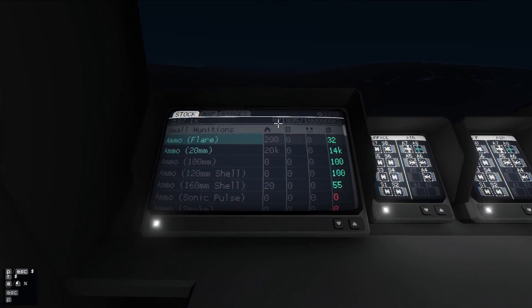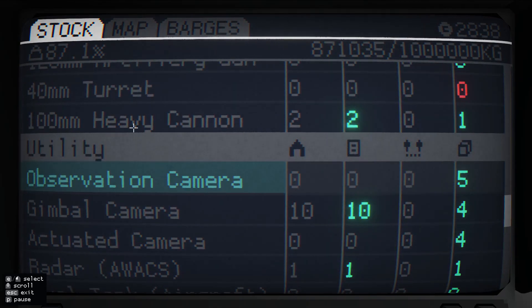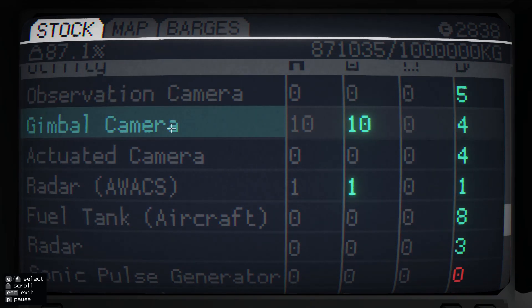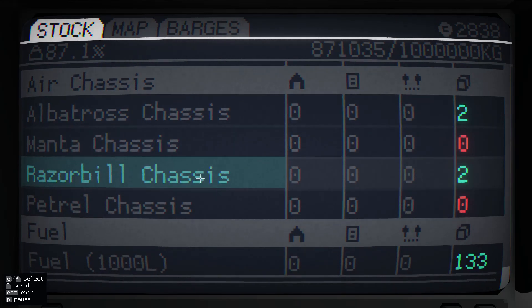Is there anything else that we need to go and pick up in terms of supplies? Where do we have orders? We still have two of these heavy cannons. That should come. Gimbal cameras — where are these stored? Radars. Virus modules.